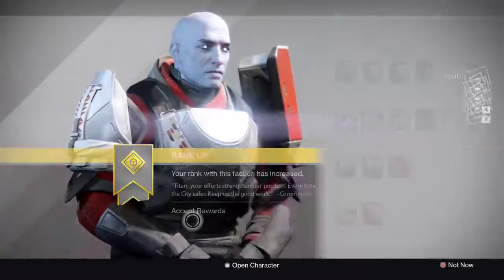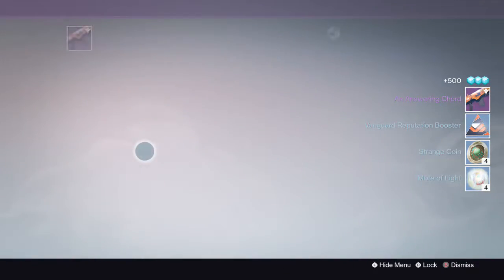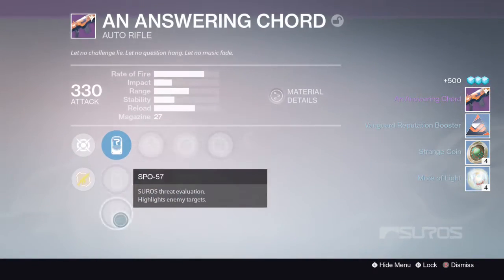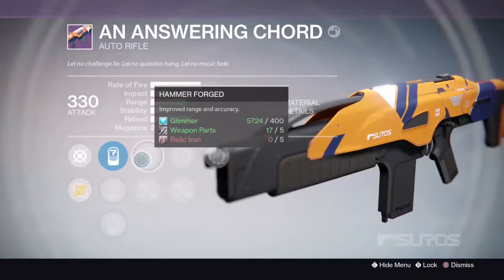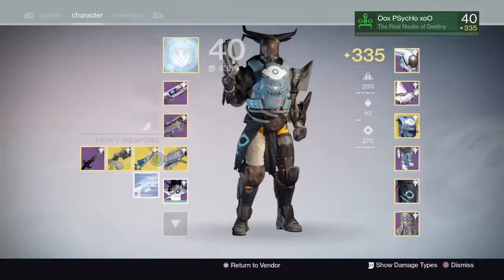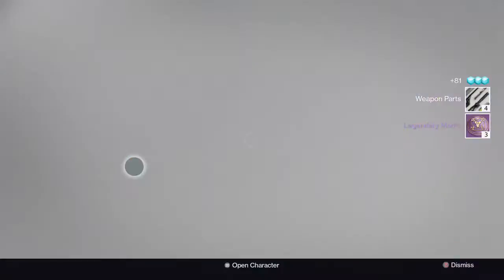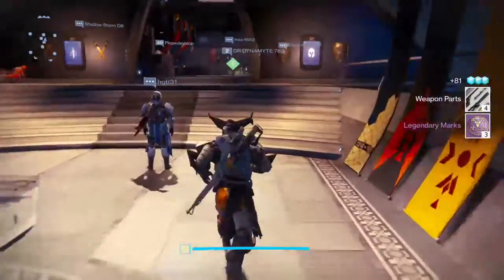I've already had a package from these on my Hunter. What's the roll? Don't look good — we've got Hammer Forge, Sling, Fast Barrel. Not a fan there. Another 330 weapon that I'm getting rid of because I don't want it.